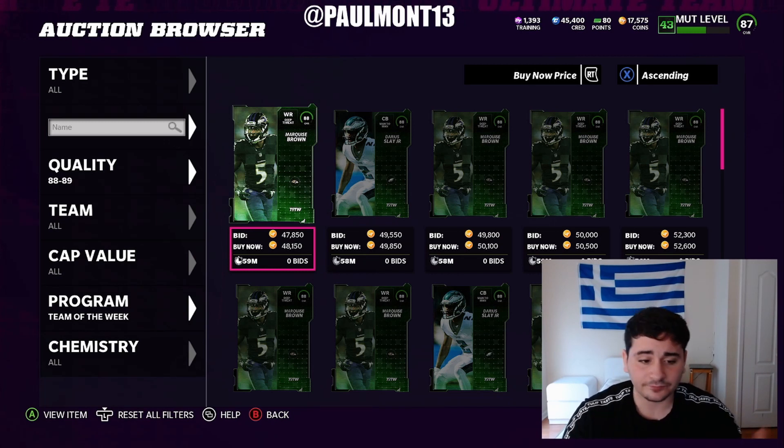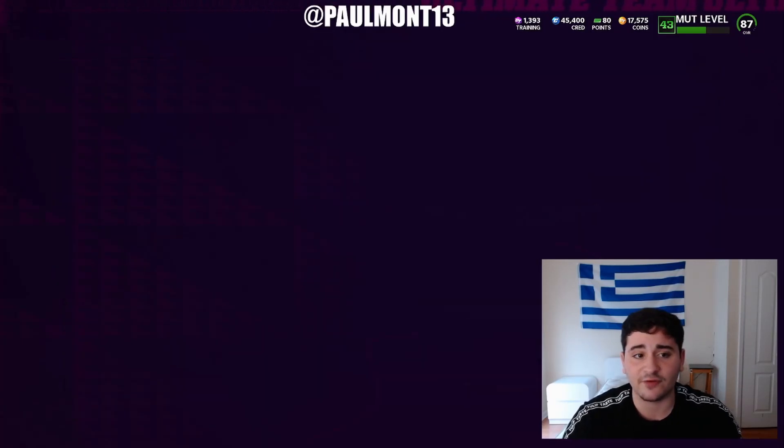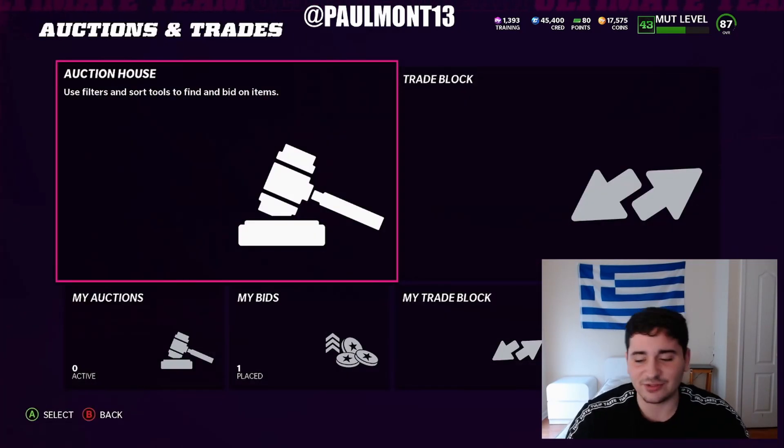Another method you could do — we're getting Wild Card Wednesday tomorrow. Tomorrow might be the best day to make these coins as well. Sniping these guys for 45K like I've been saying, and quick-selling them for training. You're going to get 2,100 training for 45K. Let's go and take a look at the store really quick.